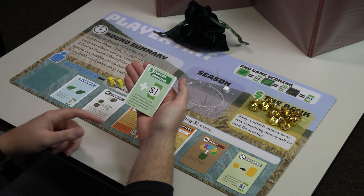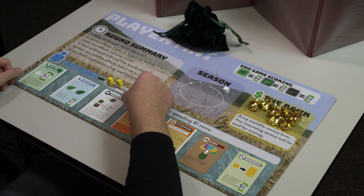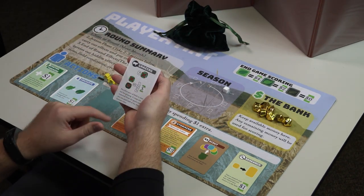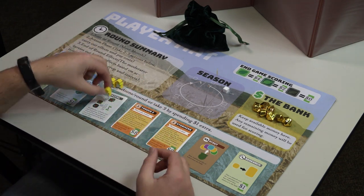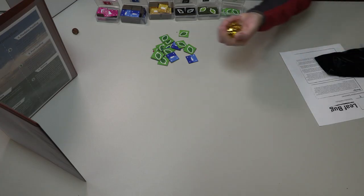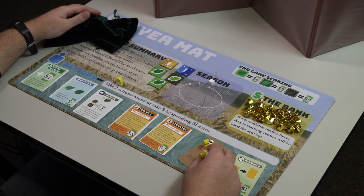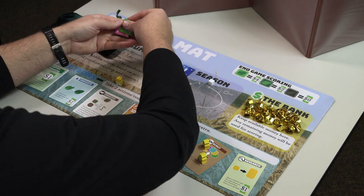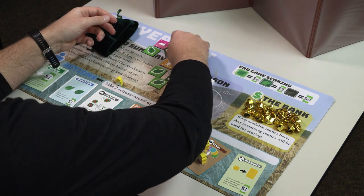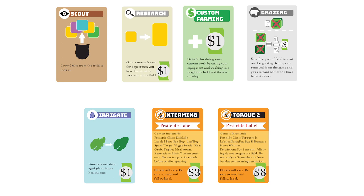If the players would like to earn some extra money, they can carry out the custom farming action, which represents you taking your equipment to work in another farmer's field for a period, and earning some money for your labor. Players can also take a portion of their lunar wheat and rent it out to another farmer to use for grazing livestock. This sacrifices six crop tiles from your field, but you earn half of what you would at the end of the game, gaining the money immediately. If a player scouts then chooses to scout again, they can leave the tiles they've pulled out already and draw another set of five tiles. If any other action follows scouting, the tiles are returned to the bag immediately.